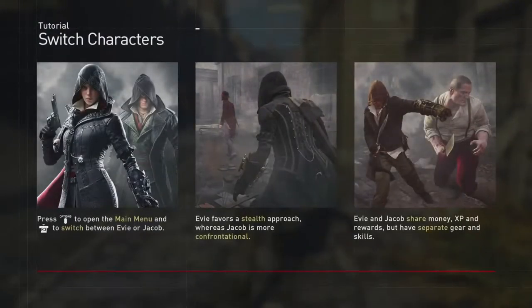The sibling battle continues. Next tutorial — switch characters. Press Options in the main menu, then press the arrow to switch between Evie and Jacob. Evie favors a stealth approach whereas Jacob is more confrontational. Evie and Jacob share money, XP, and rewards, but have separate gear and skills.